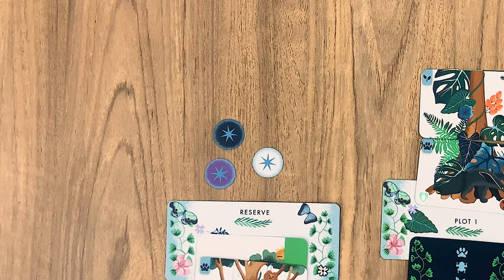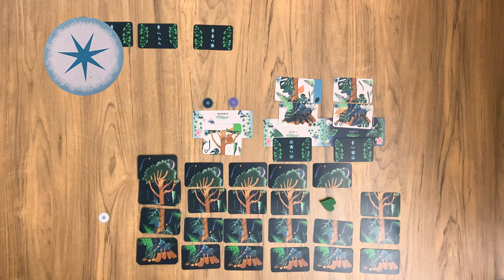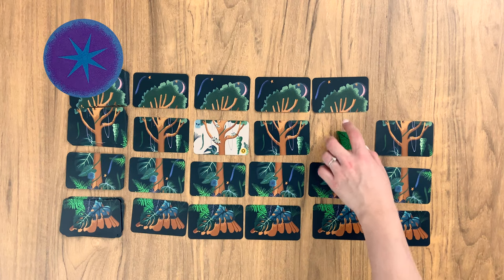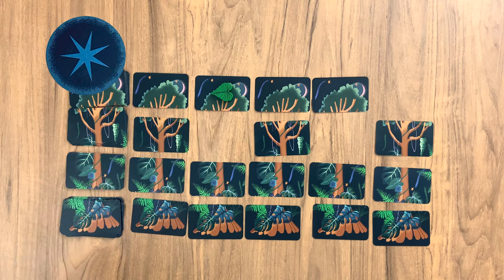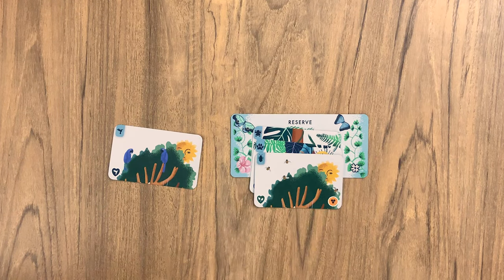Sprite tokens — these are your little helpers. Each token can only be used once and can offer you moves such as: turn one nighttime card face up, pass over a card without having to pick it up, move one space in a forbidden direction, or reclaim a discarded card to add to an ecosystem or the reserve.